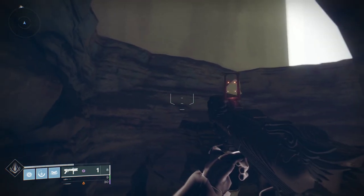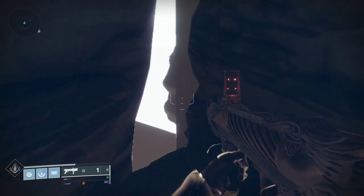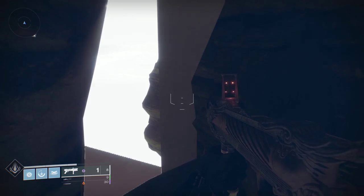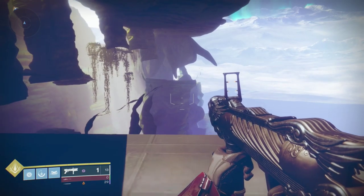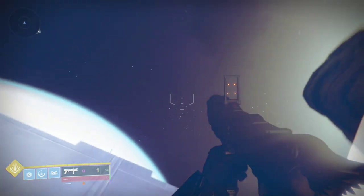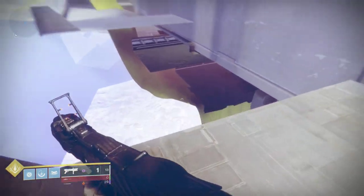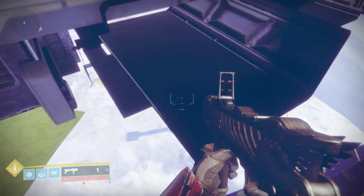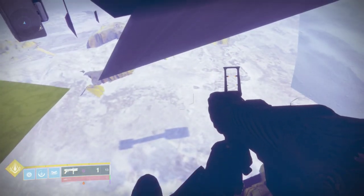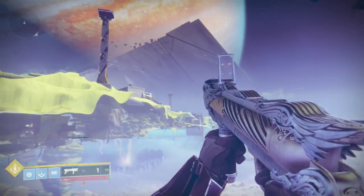From up here, you have a choice of going either to the left or to the right. If you go to the right side, you can backtrack all the way back to Oasis — you can see that's the area that we start off here. And there's this handy wall here; it's solid, though you can't really go too far to the side before you hit the wall.